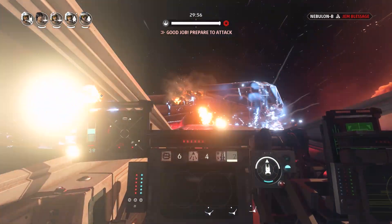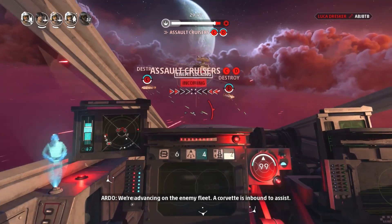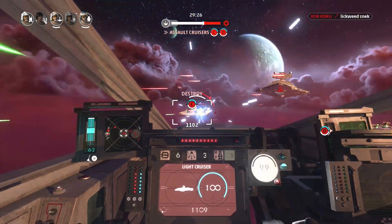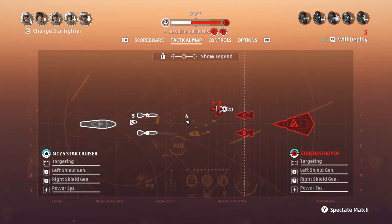As soon as you can attack the first wave of destroyers, let them have it with everything you have, because these ships do not regenerate shields. Whenever you see a ship with a green health bar on the top half, that means it has shields, and this is when the ion cannons can take down those shields very easily.